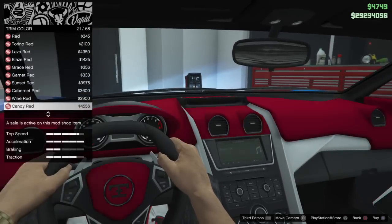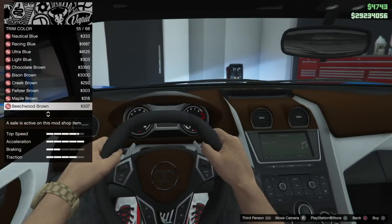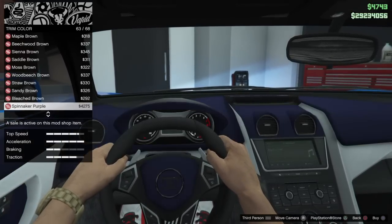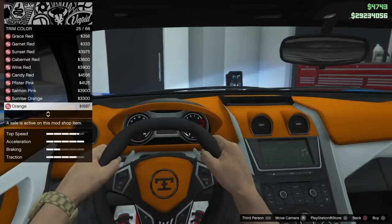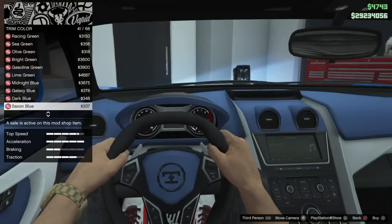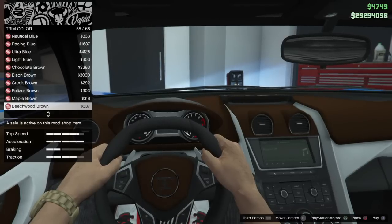I'm going exactly for that look for the trim color. I can't believe that color doesn't exist in the game — the real car has like a nice saddle color, it's like a very light tan.